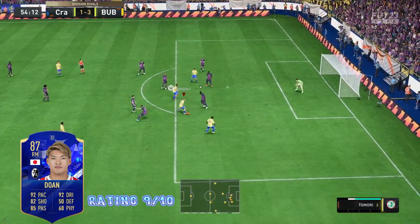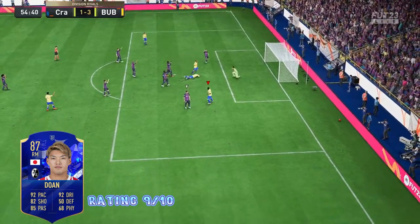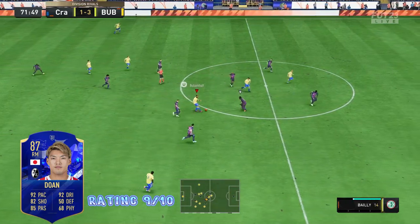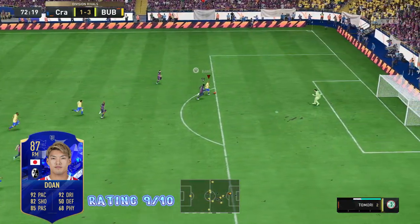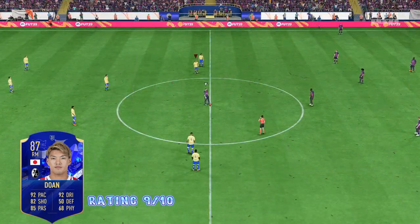Now onto the cons. The two cons I witnessed were definitely his physicality and his three-star weak foot. The card has a smaller, more intricate build so he does get pushed off the ball fairly easily — keep that in mind. Though I will say this can also be used as an advantage, as you'll see in the next few clips where he earns penalties because of his lack of strength.